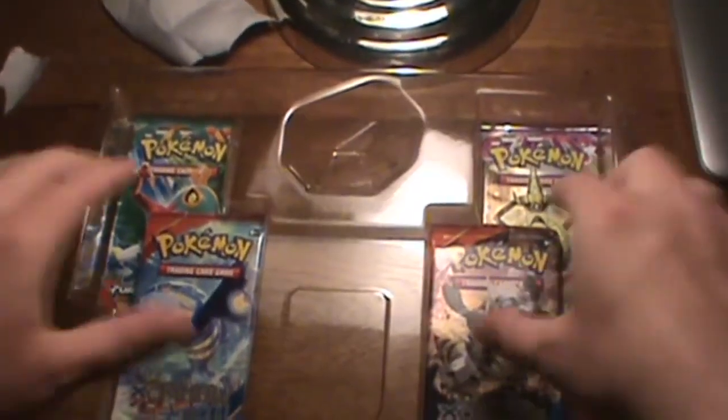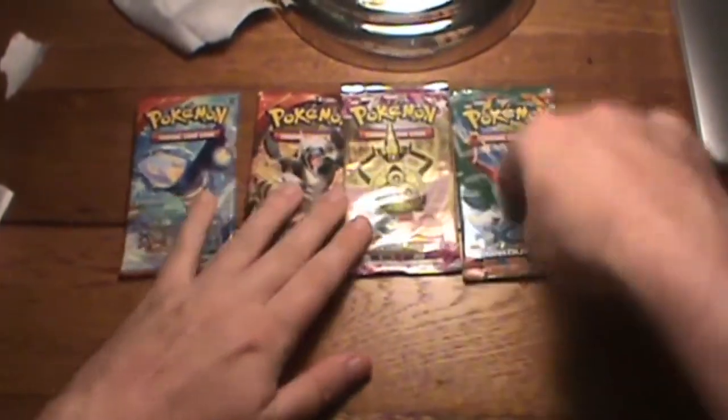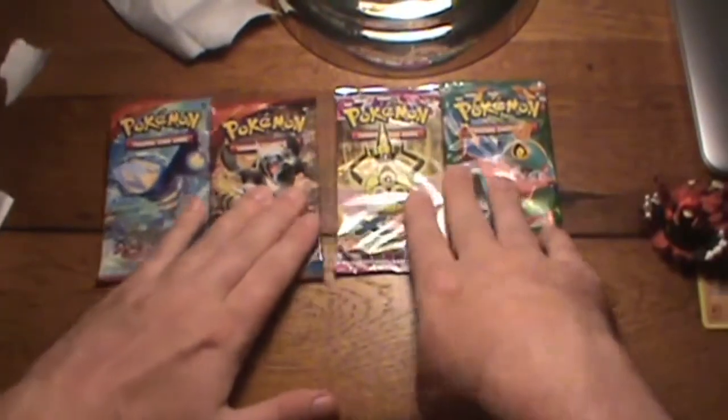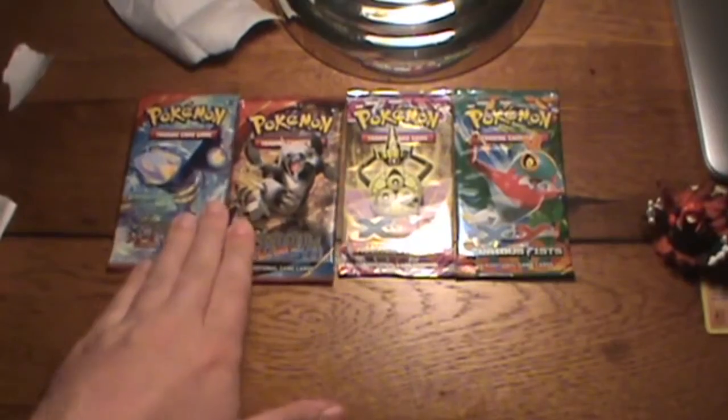And our promo set aside, we got two Primal Clash packs — X and Y, X and Y Phantom Force, and X and Y Fury Fists. We got four packs total: two Primal Clash packs, a Phantom Force, and a Fury Fists. So we'll do the Fury Fists probably first, and since we have two of those Primal Clash packs, we maybe have a better chance of getting something. That's how I see it.